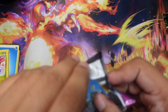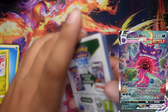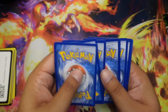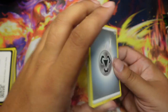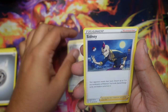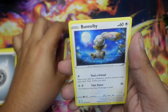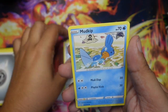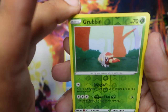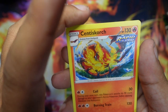Gengar pack — let's see what we get. This is where that really nice Gengar is from, right? But with these white borders I have no hopes of pulling it. Metal energy. Got Grapploct, Diggersby, Sinistea, Shinx, Shelmet, Drillbur, Bunnelby, Mudkip, and Grubbin — looking crocheted, I like the crocheted ones — and Sentiflame Centiskorch.